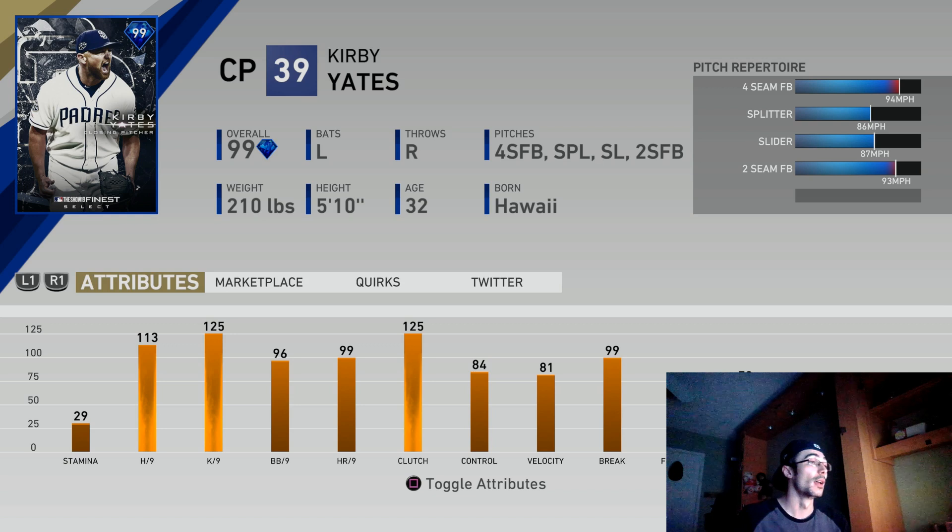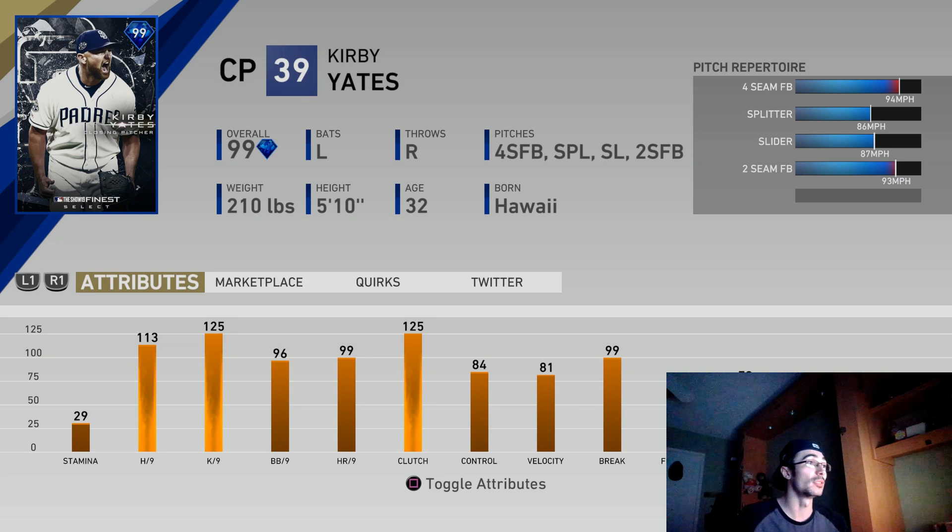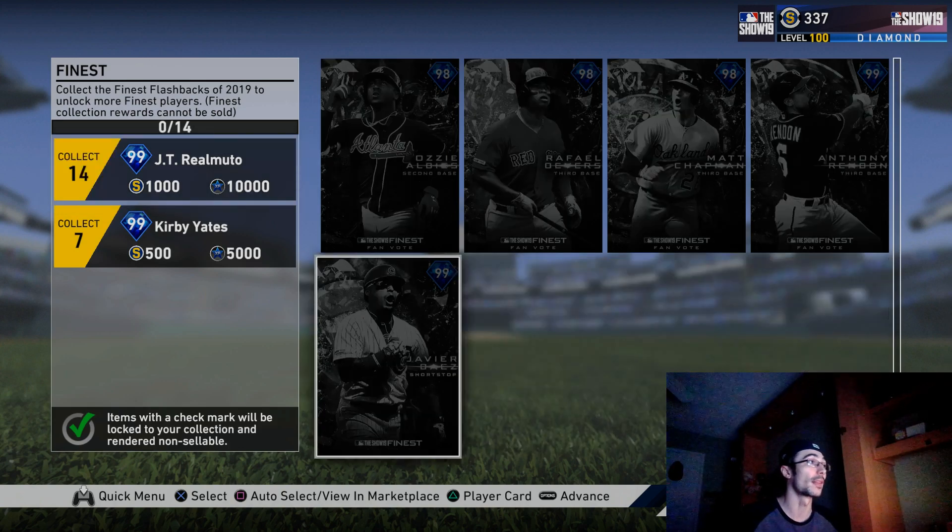Because it is very tough to get a 99 relief pitcher, Kirby Yates adds extra value for your squad. I faced him when I played against Yayo and he was really tough to face. You can collect 7 and 14 cards for these two rewards. There will be other sets released — I believe set 3 and set 4 are coming soon, and they said there will be over 40 of these players as well as some cards they haven't even revealed yet. Some voting reveals have been going on, and I believe Josh Bell is expected to get a card. Be on the lookout for that.